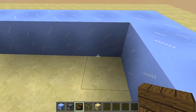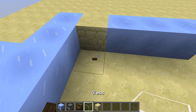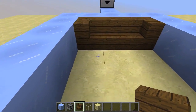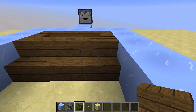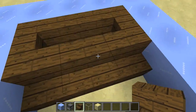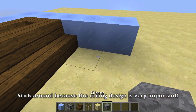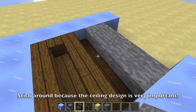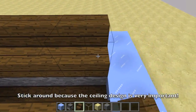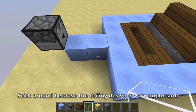Now take your stairs — any stair type works — go to the little groove here and build a little couch shape. Then, facing the same direction, put three stairs next to each other like a little bench, so you've got yourself a little bathtub shape. Take any solid block and place it there, then place stairs facing the other way to make another little bench on that side. That's basically all there is to the stair structure.